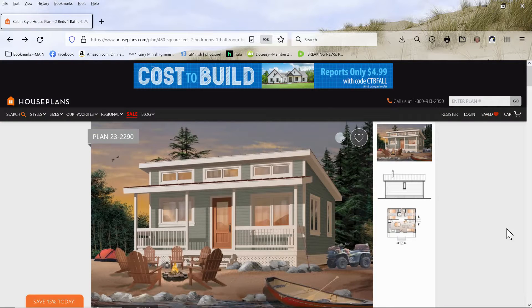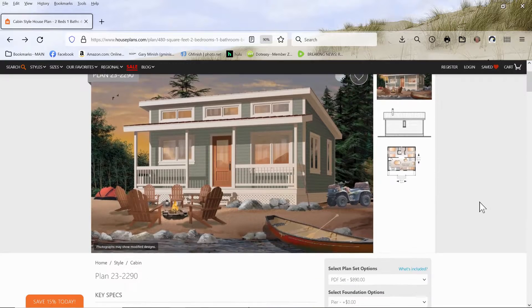Hello, this is GrammysGoneGaming. I am bringing you another house tour of a houseplans.com lot that I built in The Sims 4. This is plan number 23-2290, as you can see here on this screen.